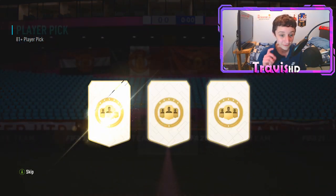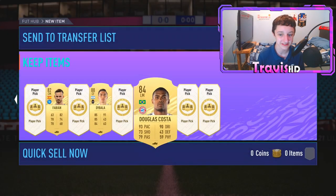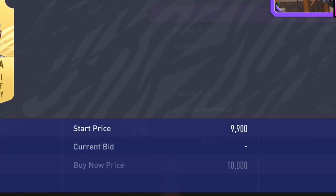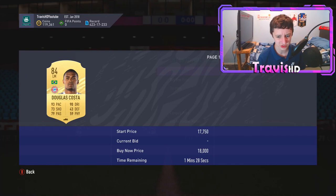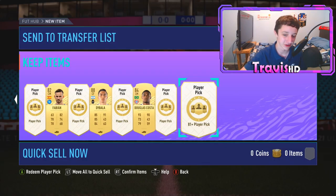Getting into the next player pick - these are looking decent, very decent. Future Stars cards and an 84-rated winger for SBCs is pushing roughly 20k. Douglas Costa - these player picks are banging. He was at 6k when the packs were hyped up, so not quite 20k but still decent.